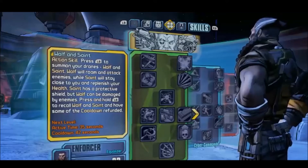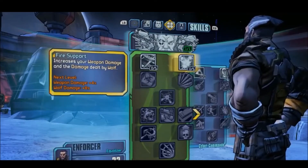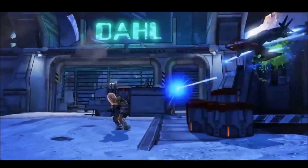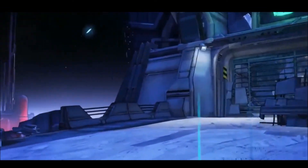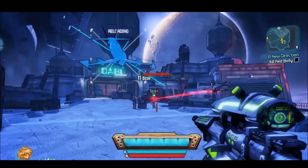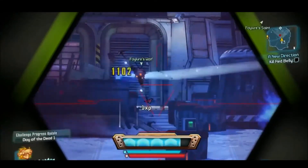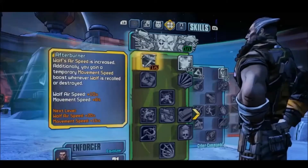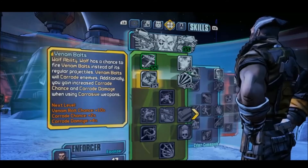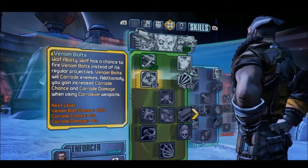Wilhelm's action skill is Wolf and Saint. This action skill enables him to summon drones. The first two action skills will make his gun damage and the Wolf's damage a little better, as well as the movement speed of Wilhelm and the Wolf. The Wolf is going to damage enemies and the Saint is going to heal Wilhelm.